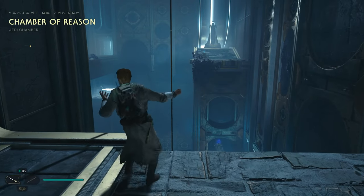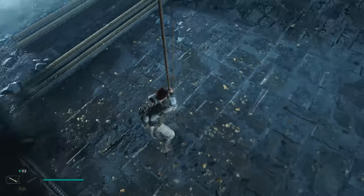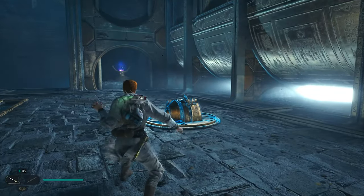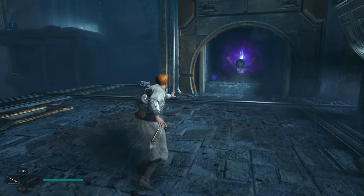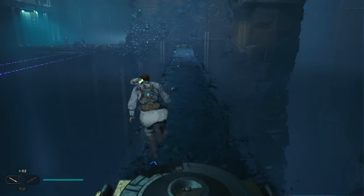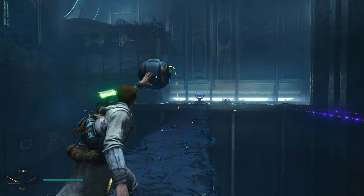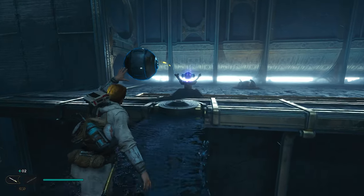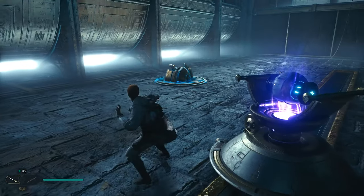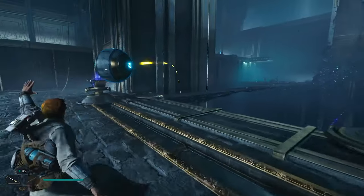The Chamber of Reason. I don't want to jump down here. Push this. Grab the ball — put it in here. Walk across here. Grab this. Then I want to store it over here. Grab it, and carry it across this bridge.